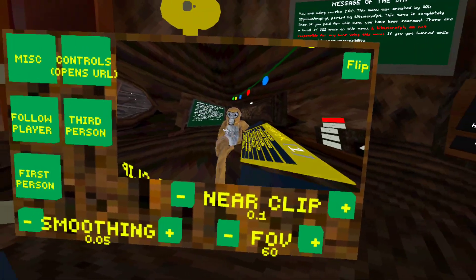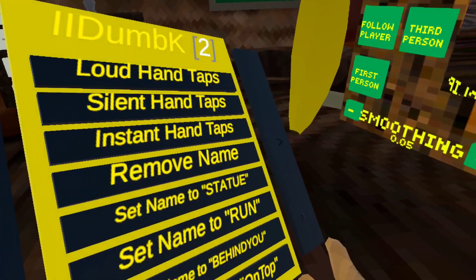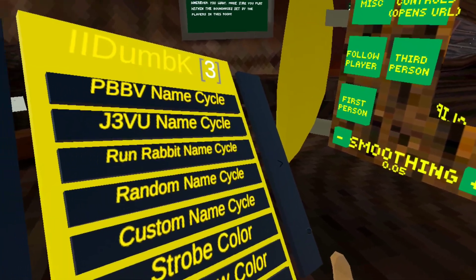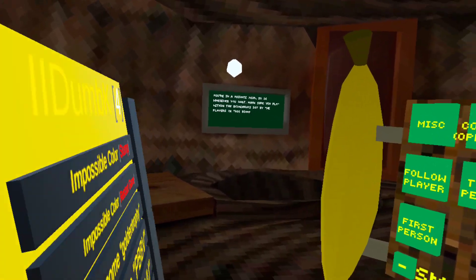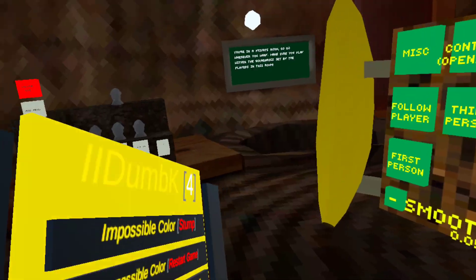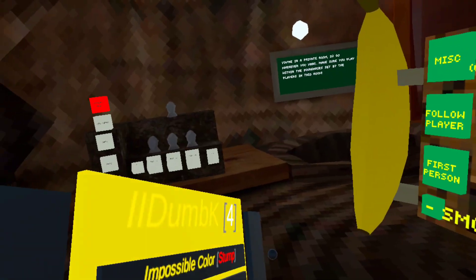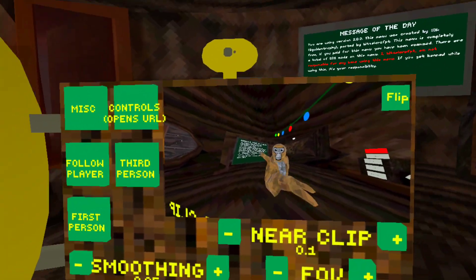First thing you want to do, go to the mod menu and find the location that says 'fun mods.' Scroll through the pages until you see something that says 'impossible color' and 'impossible color restart game.' If you click 'impossible color restart game' it will restart your game, but we're going to do the stump option.